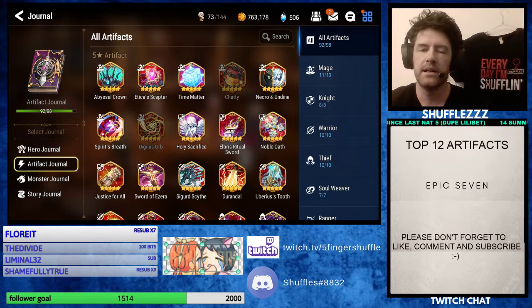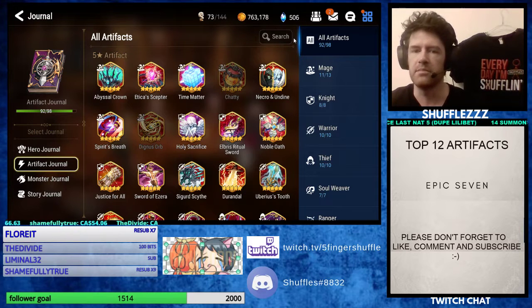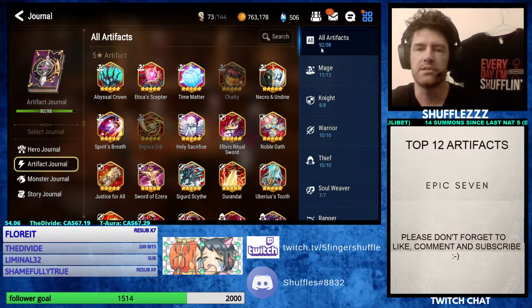Hey everyone, how's it going? FiveFingerShuffle back here with another video. Today I want to go over the top 12 artifacts in the game. The way I'm going to structure this is a little different than the tier list we just did. If you haven't seen that video, it'll pop up on the screen at the end — you can click through that. Our last video put out a tier list for Epic 7.